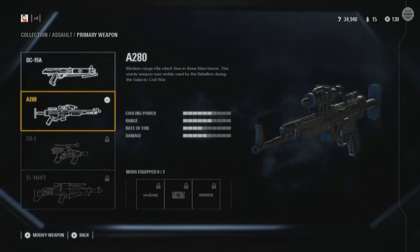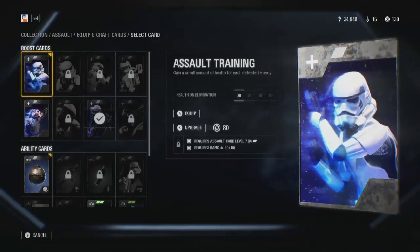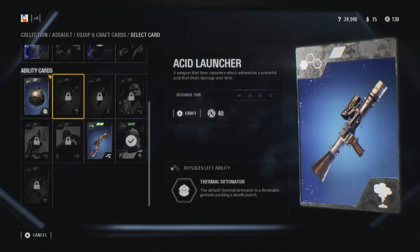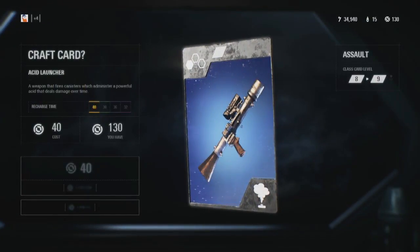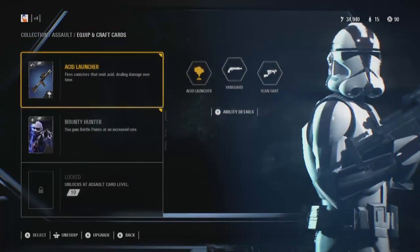You'll probably notice, however, that some cards can't be purchased until you've hit a certain overall rank, and a certain Star Card rank. Your overall rank goes up by earning experience from playing the various multiplayer modes. Star Card rank, on the other hand, actually goes up when you purchase Star Cards.